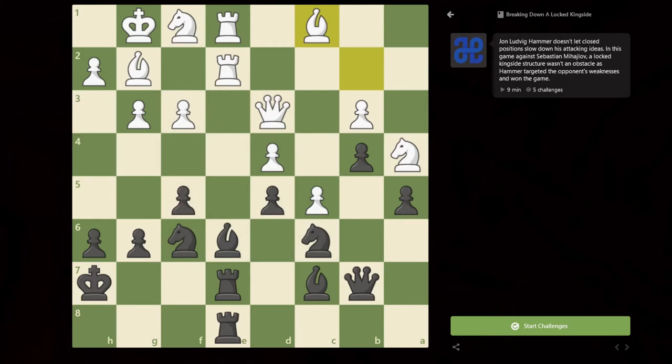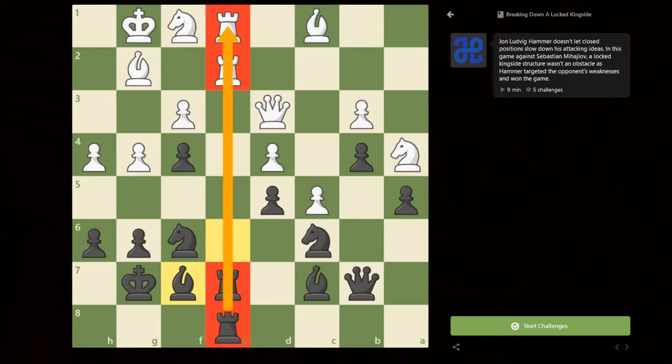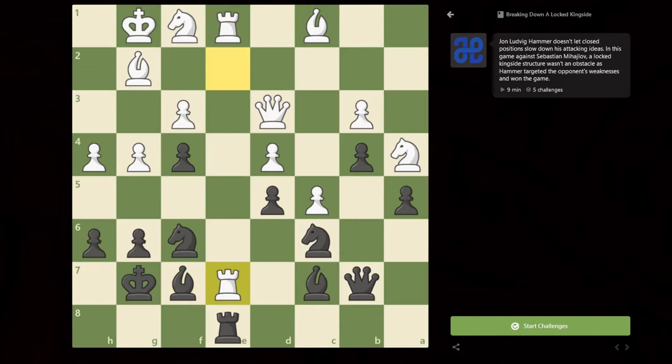and I chose to close down the position here with the move F4. And after G4, it's very unclear how any player is going to break through. What is needed is patience and a good plan. I decided that these rooks on the open file had to be exchanged off sooner or later. So we go for the exchanges, and what are we going to say about this position?